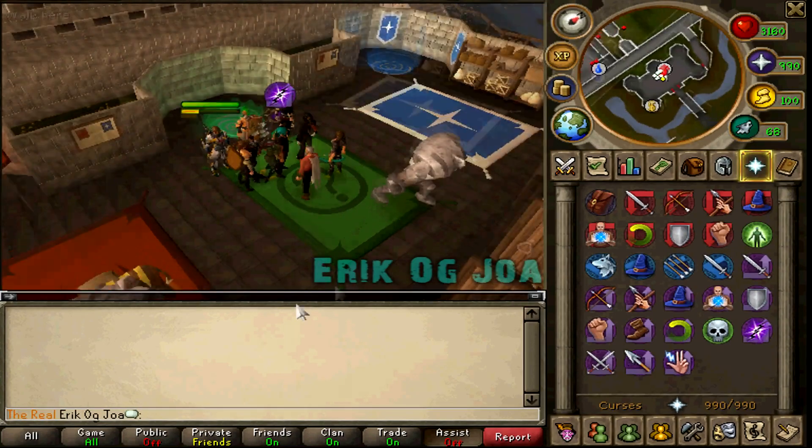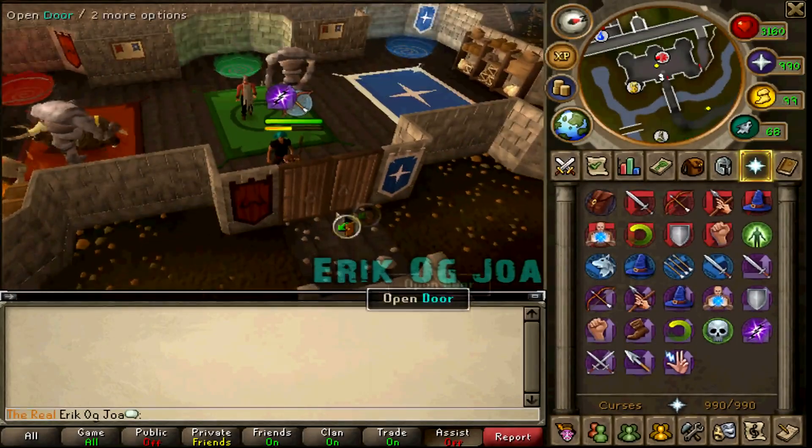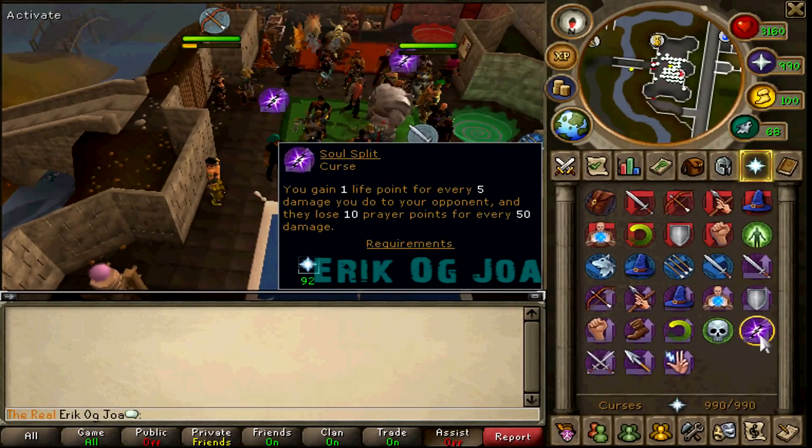You will now be left in the Castle Wars lobby, and your prayer icon will still be visible over you. Even though your prayer is turned off, the effect however is also disabled, which makes this bug a graphical glitch only.